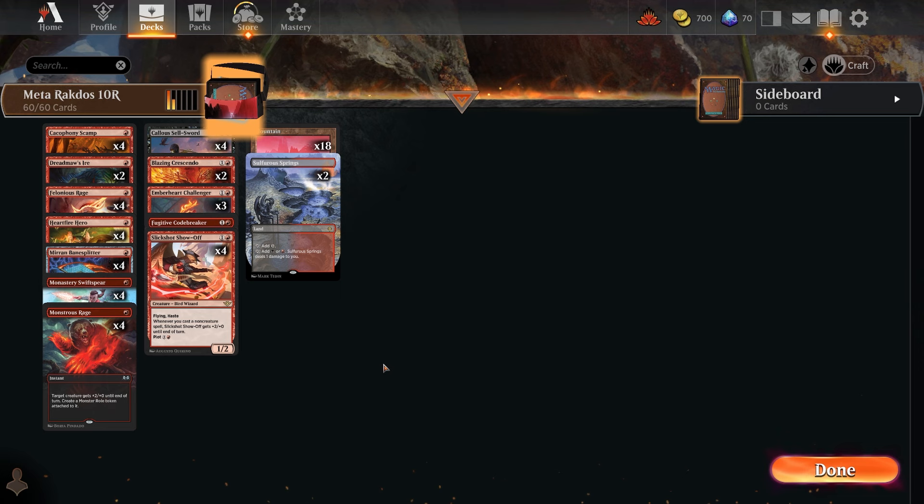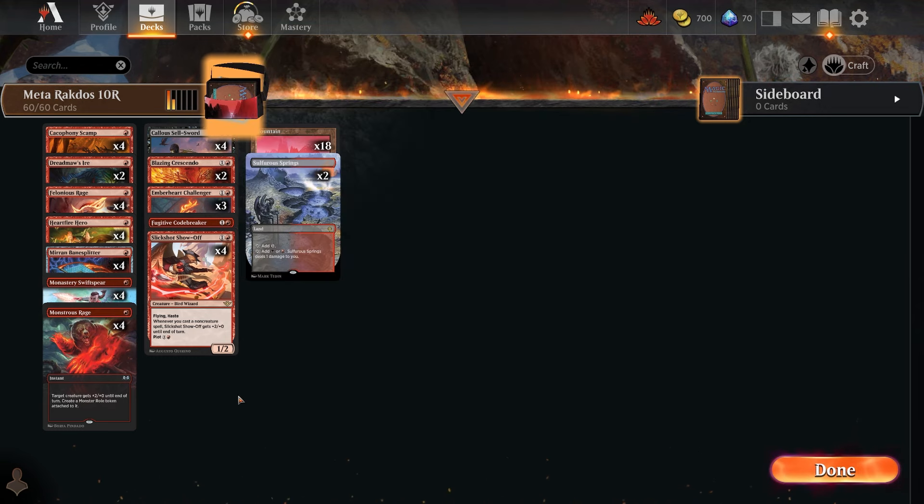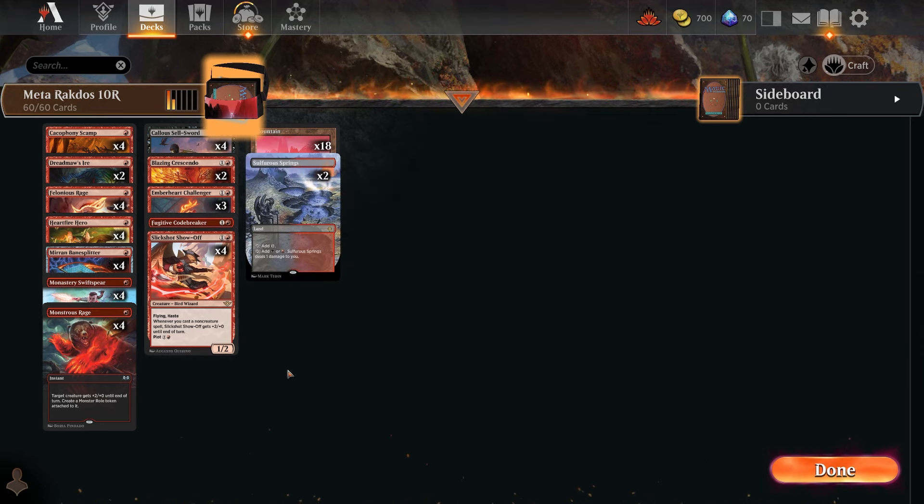Down to 10 rares — it's a Rakdos deck, really Mono Red, but it runs Callous Sellsword. This deck is about pumping up a creature and using Burn Together, which makes target creature you control deal damage equal to its power to any other target, then you sacrifice it. I have lost to this deck so many times — it's a really powerful deck. Slick Shot Show-Off is great in Mono Red and Gruul — a great craft you can use across multiple decks.